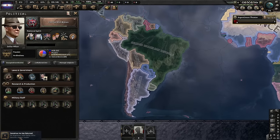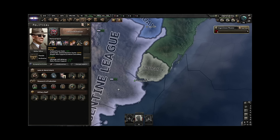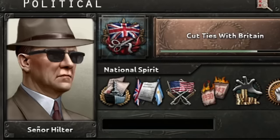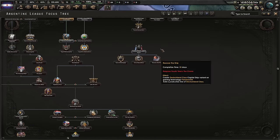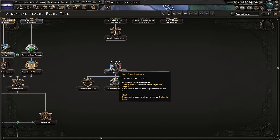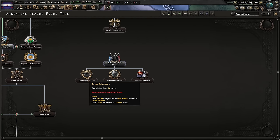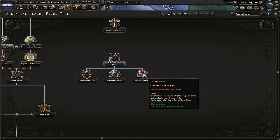Love him or hate him — and I do hope you hate him — the man's got some drip, you can't argue against that. A big chunk of my advisors left the country; can't really blame them. Let's get the silent workhorse next. And we also got the secret mini tree — fourth time's the charm. We will be known as the Fourth Reich. We get war goals on all non-fascist nations in South America and of course on all former German states. We get reactors and rockets for free and get a ship.